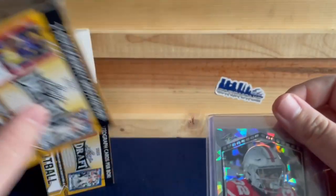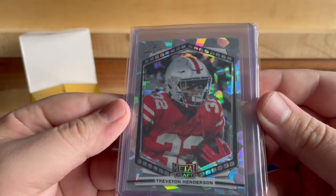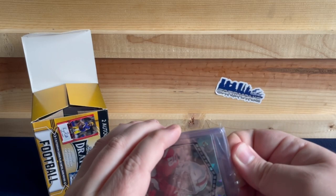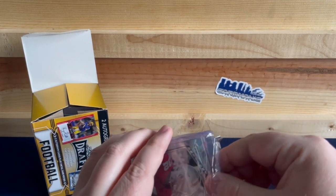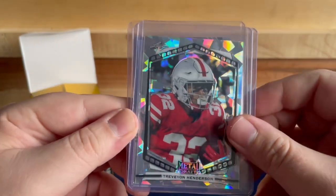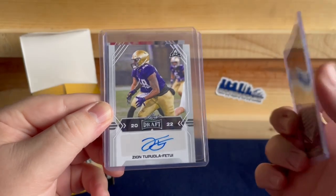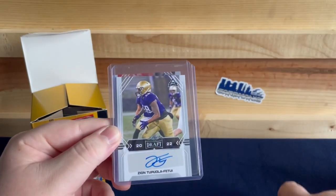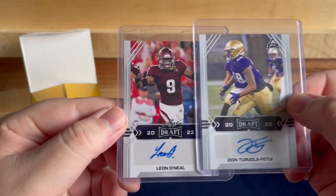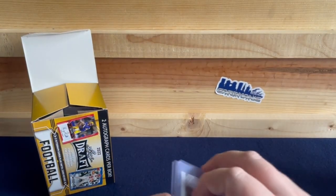To start off box one, we have Trevion Henderson — that is our regular cracked ice base metal card. Our first auto is Fatiyu Zyan, and up next we have Leon O'Neill. I'm not sure on either of these two guys; the names do not sound familiar.